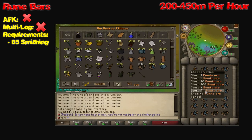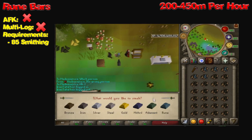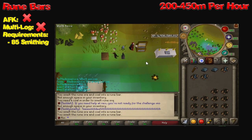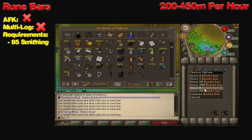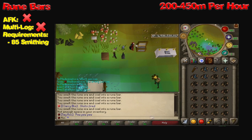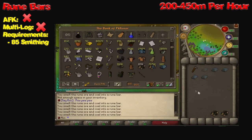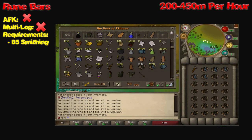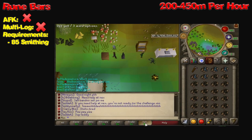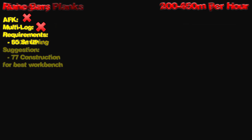If you're a premium member, this is the best way to get your Smithing level up — you can go and do Smithing at the premium skilling zone. This is going to make you around 200 to 450 mil per hour, though it changes depending on how efficient you are and how close you are to the bank. If you're a premium user, you're probably going to make around 25 more mil per hour because you're a little bit closer to the bank.